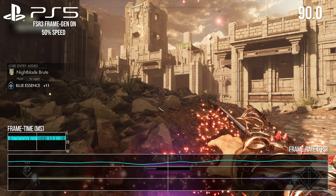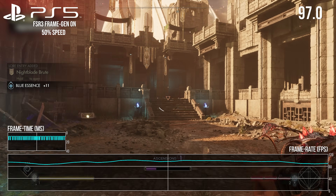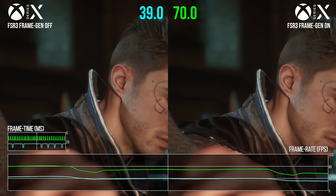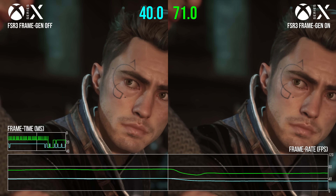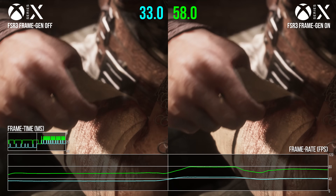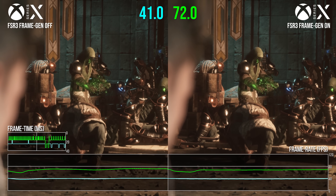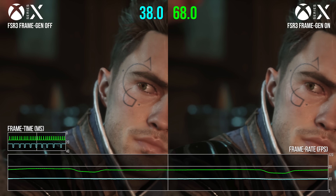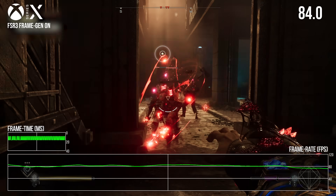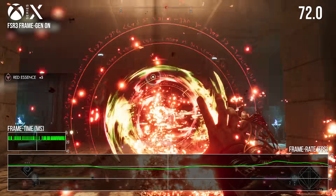But that's not the case here in Aveum. In the recent DF Direct, we showed some clips of Series X, and this particular cutscene from the beginning of Chapter 3 is a proper stress point, showing a vast improvement in framerate. On Series X, I'm looking at a 72.3% boost to frames output. During the action, Immortals of Aveum mostly runs between 40 and 60 FPS — effectively 17 to 25 milliseconds persistence per frame.